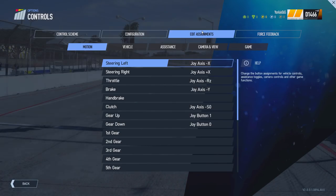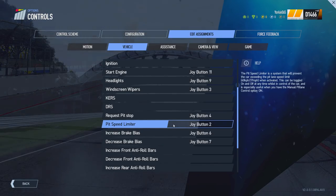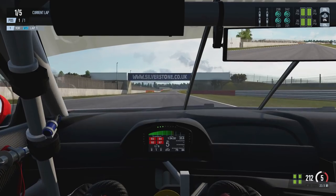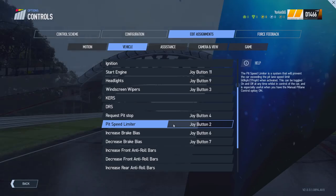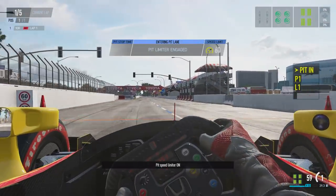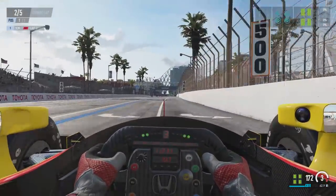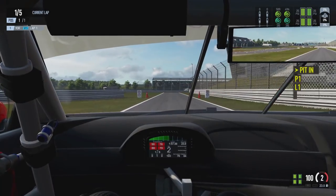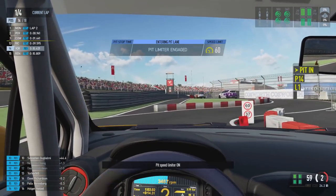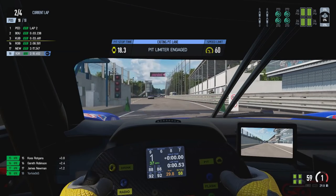The next two options are found under Controls and Edit Assignments, under the Vehicle tab: Request Pit Stop and Pit Speed Limiter. The Request Pit Stop button lets you assign a button to request a pit stop, though this option is also found on the ICM menu covered last week. The Pit Speed Limiter button allows you to turn the limiter on and off when entering and exiting the pits, giving you full control. If you don't have a button assigned, it will engage and disengage automatically.